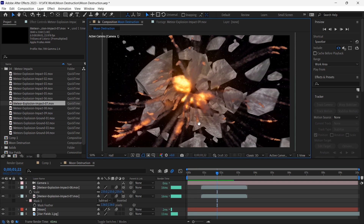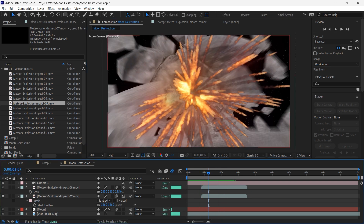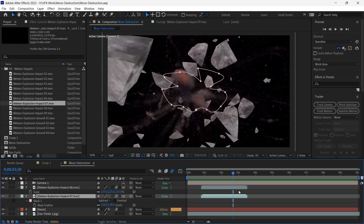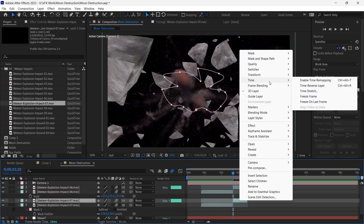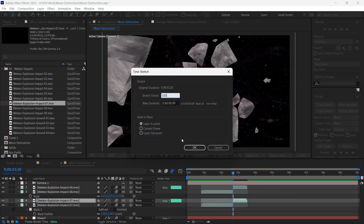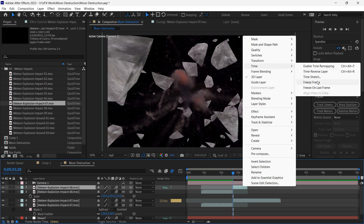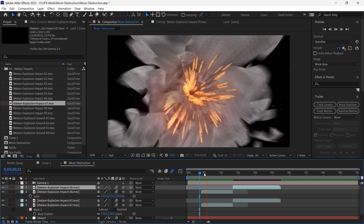I'll change the mask to Subtract and increase the mask feathering — now it looks better. Next, I'll go to both explosions and just before the animation ends, press Ctrl+Shift+D. On that small clip, I'll right click and choose Time > Time Stretch and change the value back to 100% to get it back to its normal speed, because I only want the explosion to be quick.